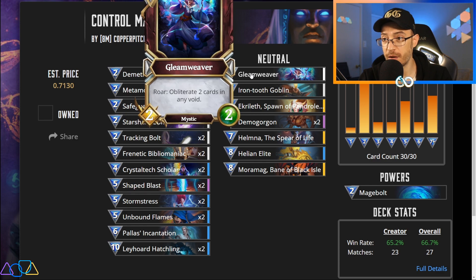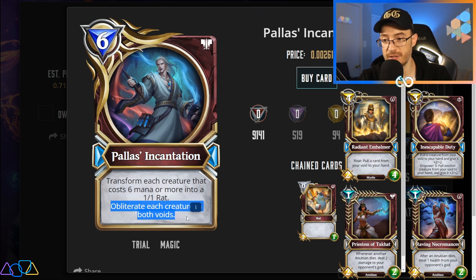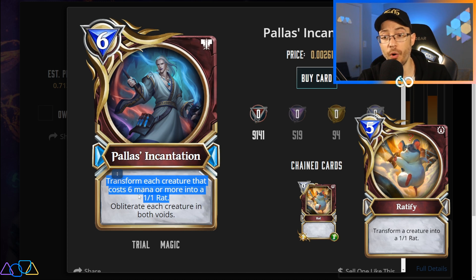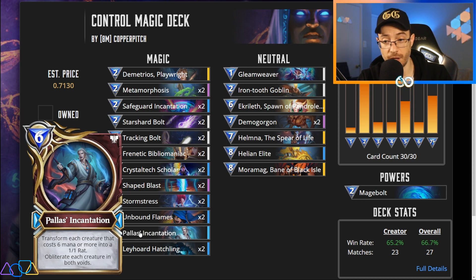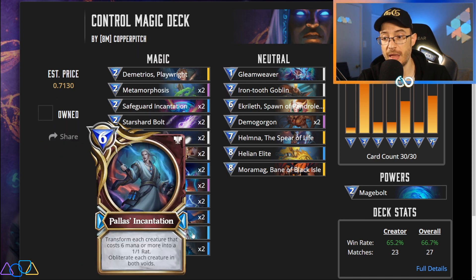Against certain matchups we also have some tech cards like Gleam Weaver, which obliterates cards in voids. We also have Palace's Incantation for basically the same reason — it obliterates creatures in both voids. You can get rid of those obnoxious Anubians and the obnoxious Control Light creatures, and they're gone. However, Palace's Incantation also transforms each creature that costs 6 or more into a 1-1 rat. This is basically a ratify but targets multiple creatures. So you can actually bait your opponent into playing 2 Helion Elites and then drop Palace's Incantation. Even if you're just trading 1 Palace's Incantation for 1 eight-drop, you're still spending less mana than your opponent to deal with their bigger threats. That's still a win and it's also a nice tech card.